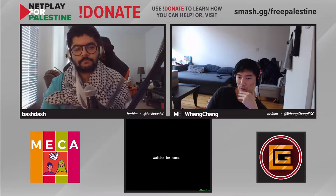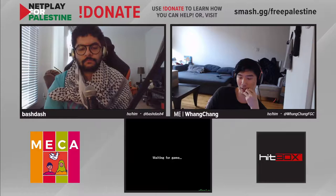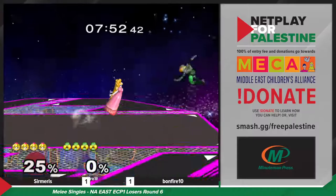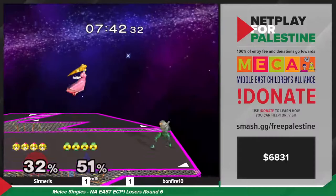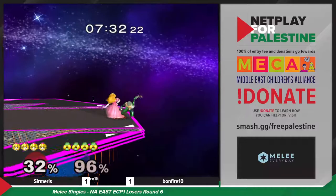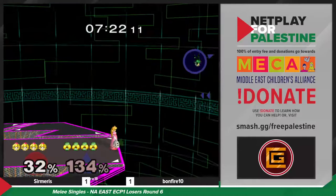Maybe Battlefield — probably not going back. Maybe Pokemon or even Final Destination is an okay choice versus Peach, especially in this matchup. You have a lot more room to dash back and try to space out your grabs a little better. Bonfire goes to FD — I love these full hop needles. They come down like a wave if you charge properly, stuffing out a lot of Peach's approach options, especially float approaches. Sermaris is pretty comfortable on this stage, as are most Peaches, but Bonfire has a plan.